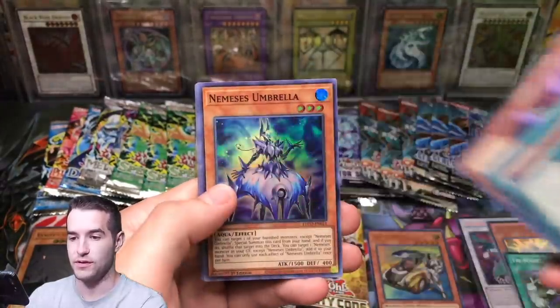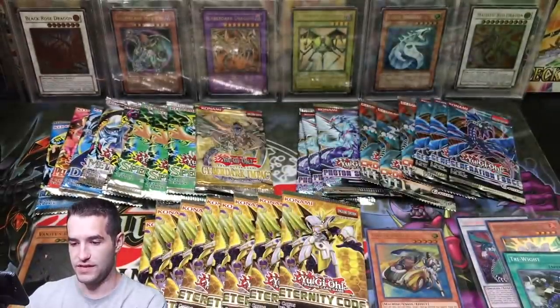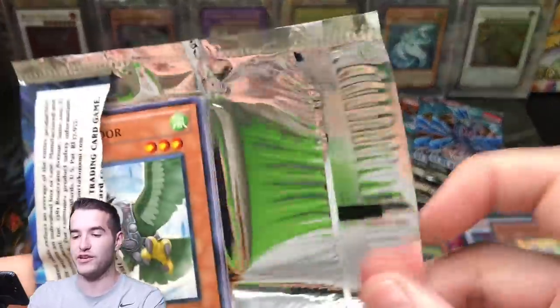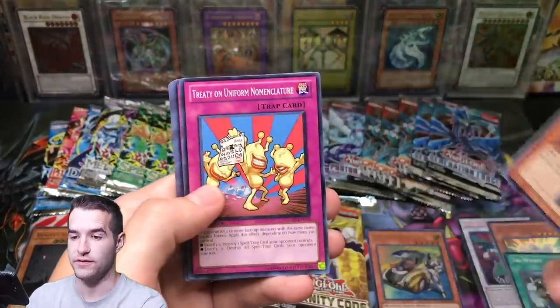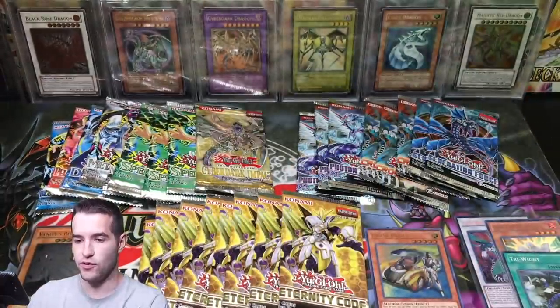Eternity Code, let's do something. Nemesis Umbrella — man, Eternity Code is killer. Generation Force: Number 17 Leviathan Dragon ghost rare, that's the one we still want to pull. A Sleep of the Switch — A Hero Lives would be great too. Bright Future. We got nothing there. Pokey Draco. Hero Flash.